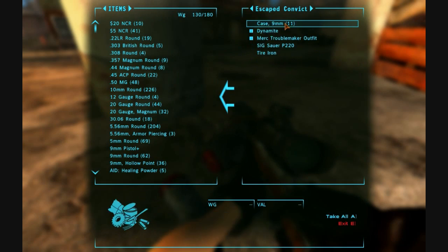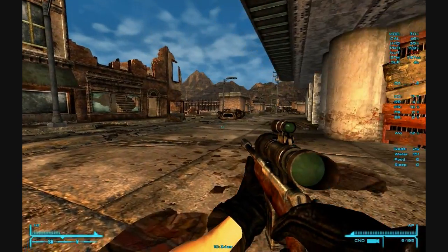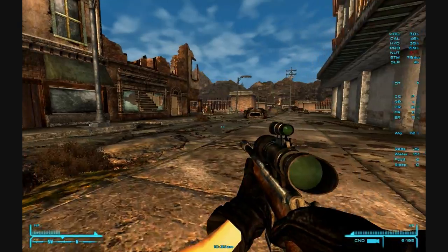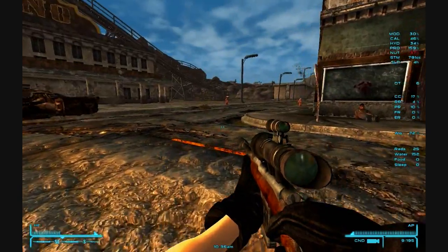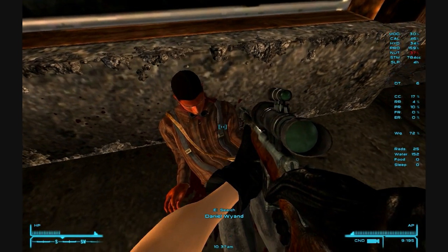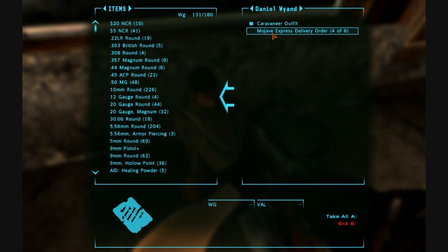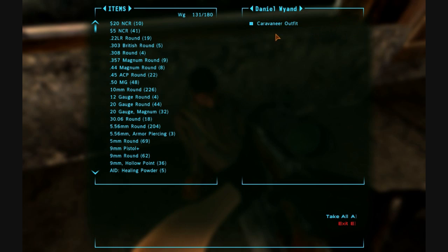NCR bucks — we're going to have plenty of that whenever we need to spend it, whatever it's for. I guess once we find NCR main territory, not just this outpost here. Daniel Wyand — Caravaner's outfit and a Mojave Express delivery order, four of six. Let's check that out.